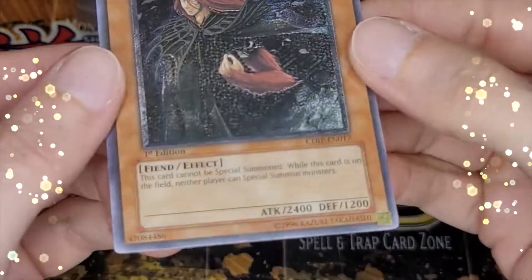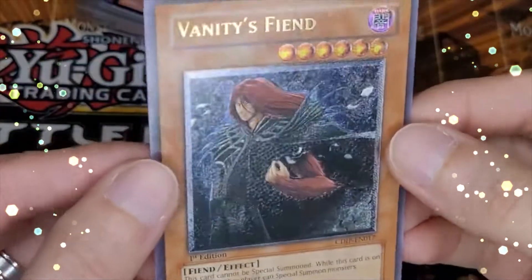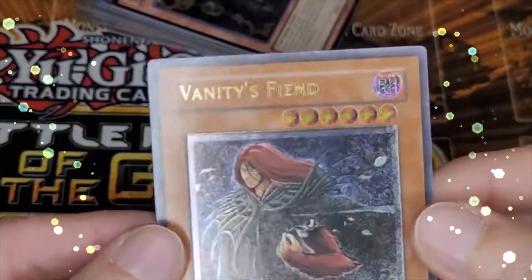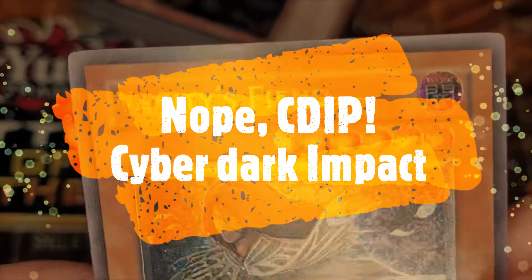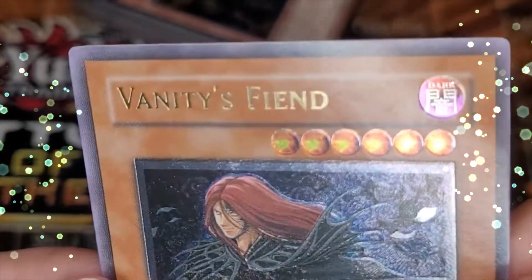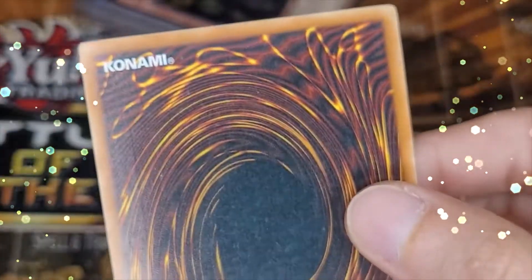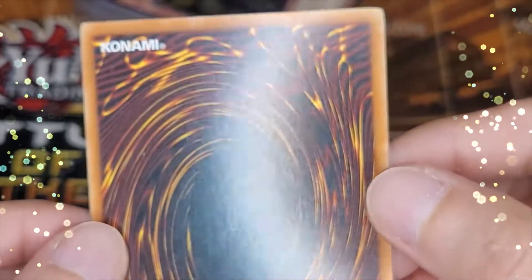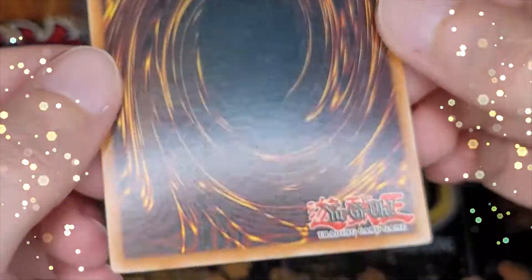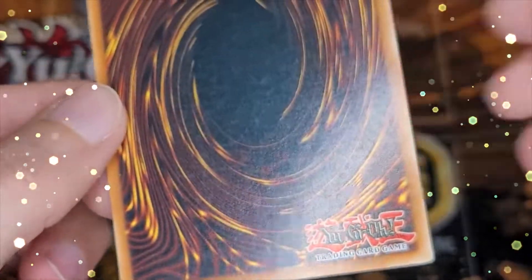First card up for submission is Vanity's Fiend, first edition ultimate rare from Crimson Crisis. There's a little white nick on the very top of the card, nothing major, and the back has some waxing but other than that the back is clean and the edges are clean too.